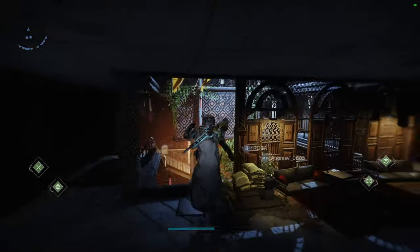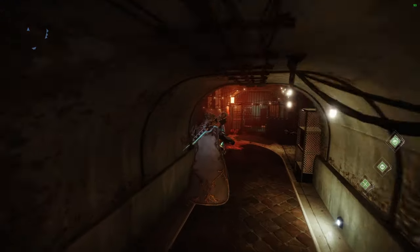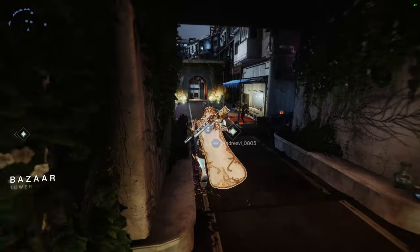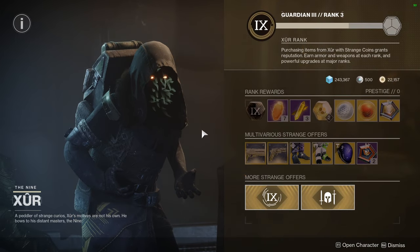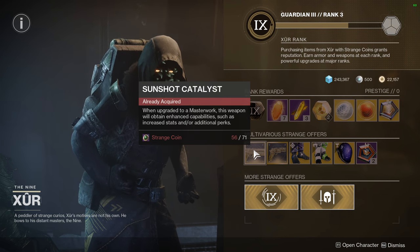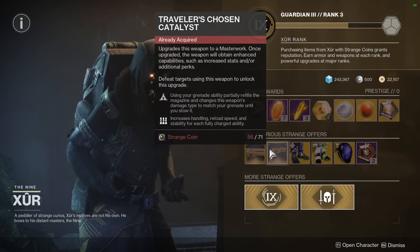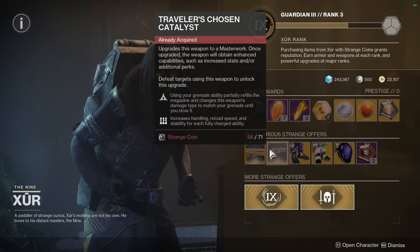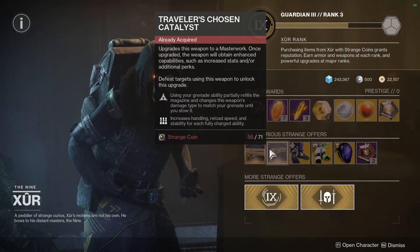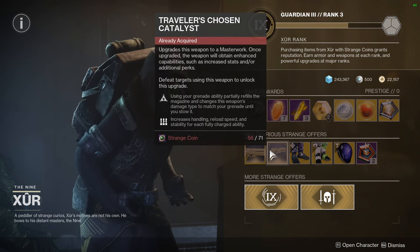I should also remind you all — in case you don't know — Xur is right here now. He doesn't randomly spawn anymore, which I like because you just go here instead. For the stuff he's selling: Sunshot Catalyst — definitely pick this up. Sunshot's still a lot of fun even though it got nerfed. Traveler's Chosen Catalyst, which using your grenade ability partially refills the magazine and changes the weapon's damage type to match your grenade until you stow it, and then increases handling, reload speed, and stability. That's a really good catalyst — definitely pick it up.